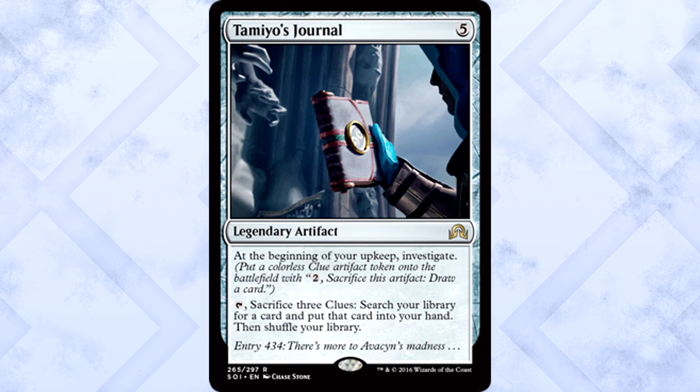Tamiyo's Journal is five mana for a legendary artifact. At the beginning of your upkeep, investigate — put a colorless clue artifact token onto the battlefield with the ability to pay two of anything and sacrifice it to draw a card. You can also tap the journal and sacrifice three clues to search your library for a card and put that card into your hand.